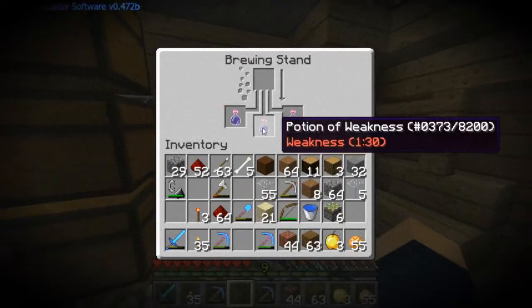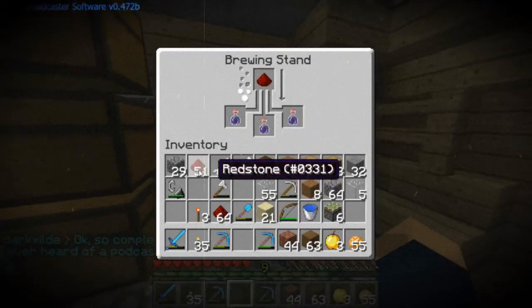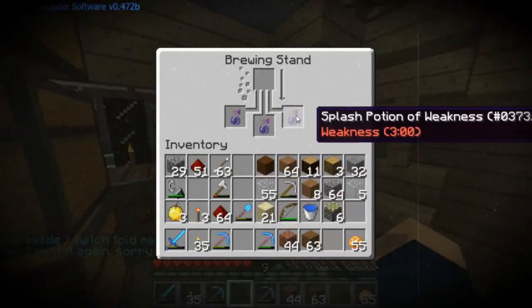You've got your potion of weakness. Extend it with some redstone. Now we need some gunpowder. Let the gunpowder brew. Bam — splash potion of weakness.